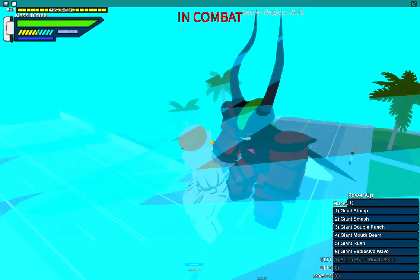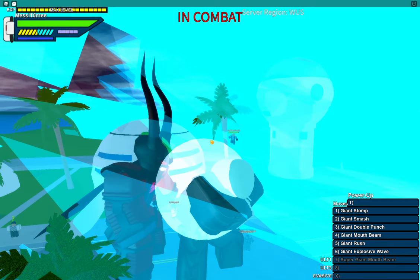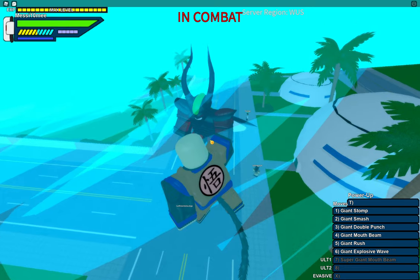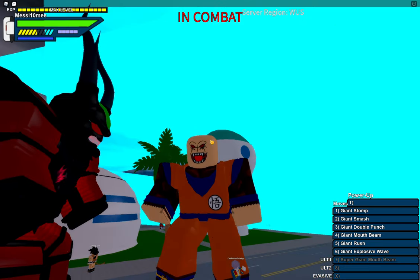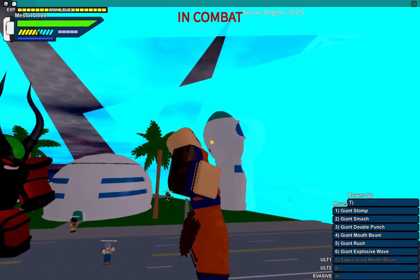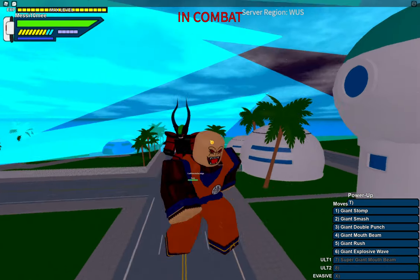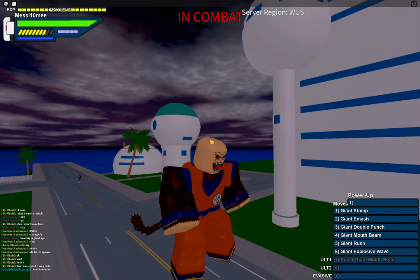I don't know what the multiplier is for Giant Ape, but we do get this cool animation where it screams. Oh look, legend form! Why do we have our turtle gi? It's very weird when we run — that's how we run in this form.